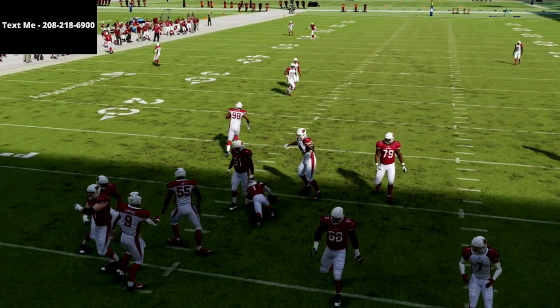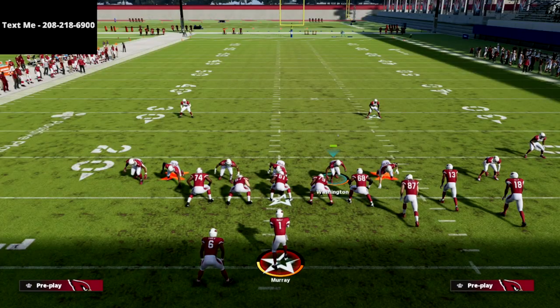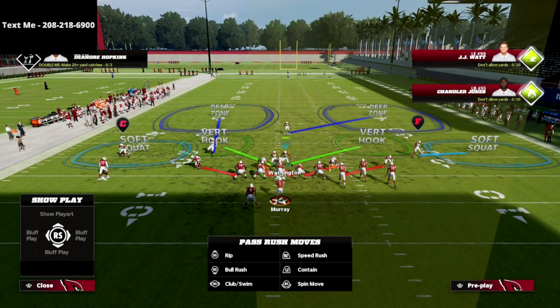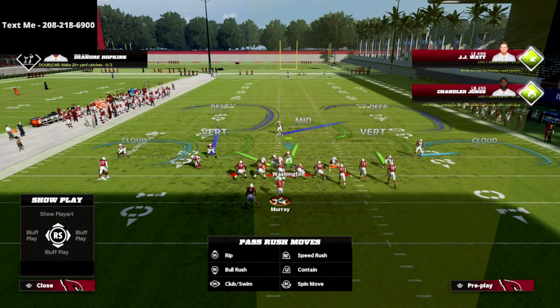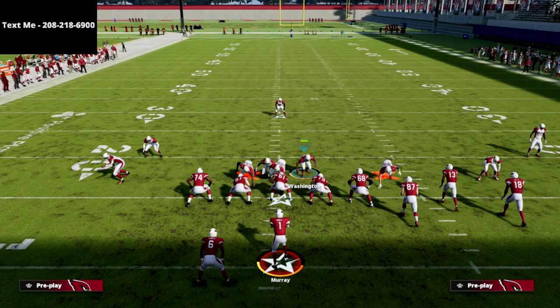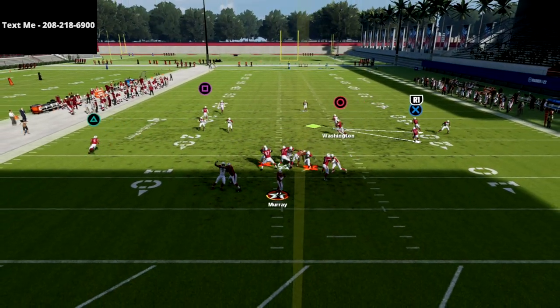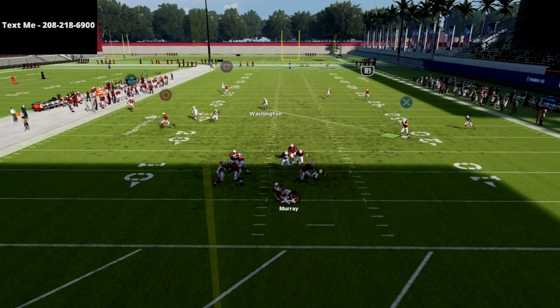The way you can make this even better is once you pinch your defense, just show blitz. What you'll see is it really will pinch everybody right in here, and I find this to be super effective. You'll see we're just pinching everybody down and we're going to get some looping pressure and some edge pressure.